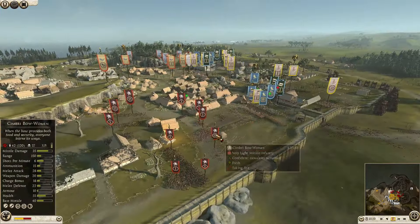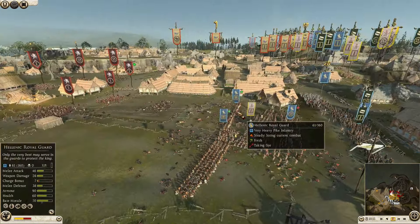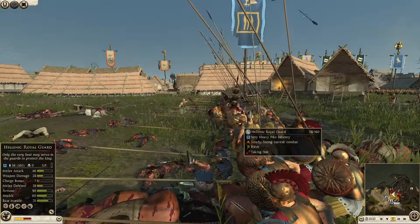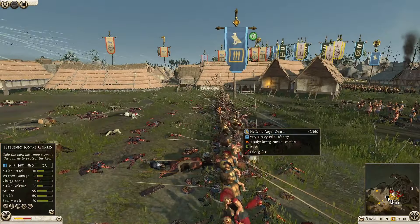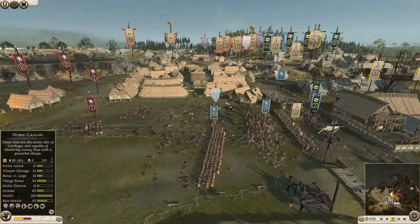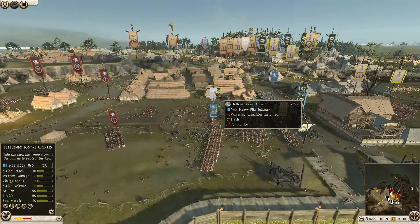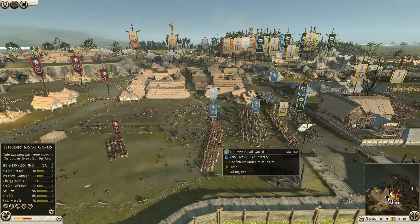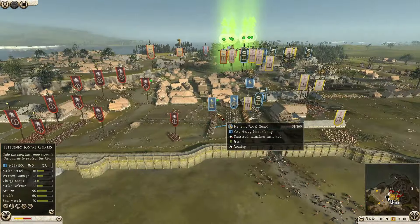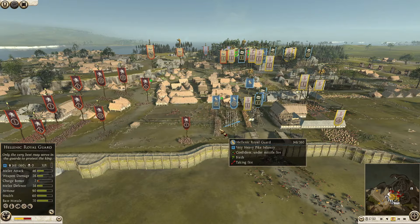The Kimbrie Bow Women are now getting focused down. Those Cretans are showing their superiority, but the Hellenic Royal Guard has not a single kill and they are being focused down. This is a very expensive unit - Egypt is just burning money by bringing these out. You could have just brought cheaper ones. They do have lots of extra armor so they're more difficult to kill, but you've just lost a whole Hellenic Royal Guard. I'd fold the other one back before it falls victim to the same fate.